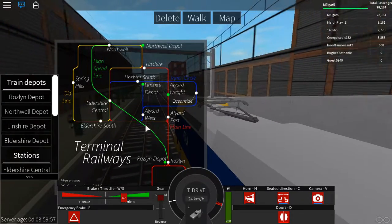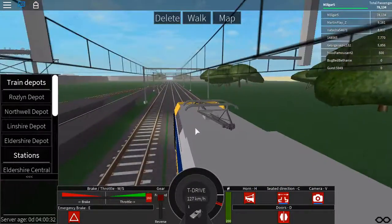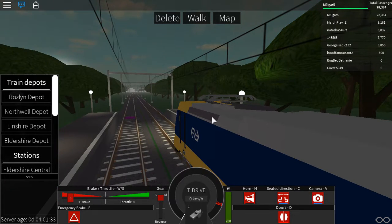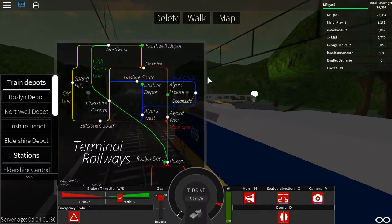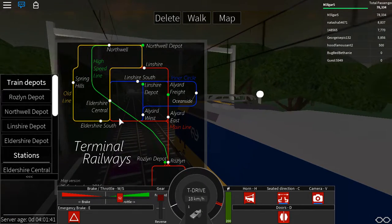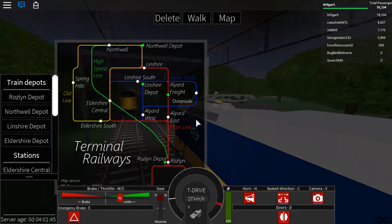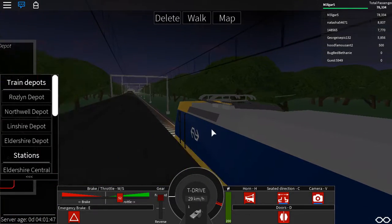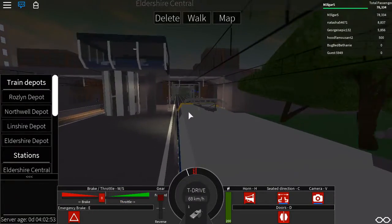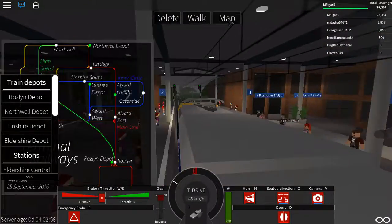We're approaching the old Rosslyn Depot right here. All of this was the old Rosslyn Depot — you can see there are switches and all that. That was the old depot. Now the new depot is right next to Rosslyn station. I like that depot, but there's always got to be a change in the game.